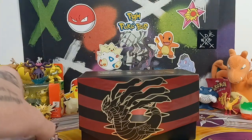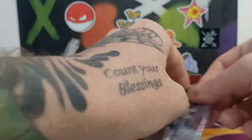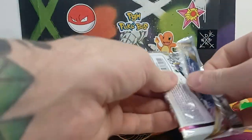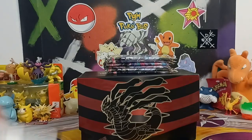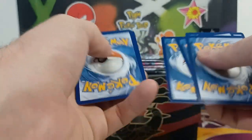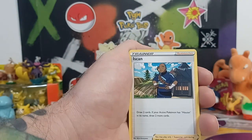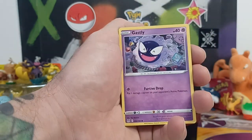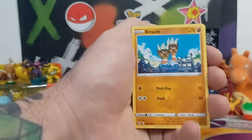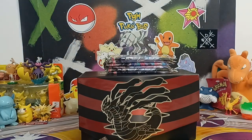Last week I opened up another Lost Origin ETB and I was actually stunned to pull an alt art out of it, because that has never happened to me. I don't think I've ever pulled a decent hit out of an ETB, but that was the first time. I was just that close to the Giratina — hopefully it all changes with this ETB.